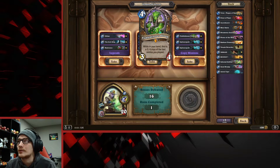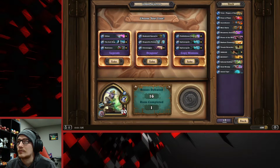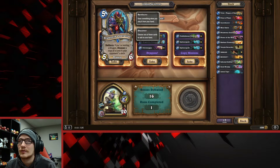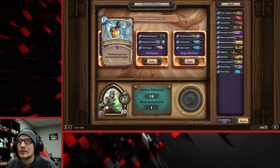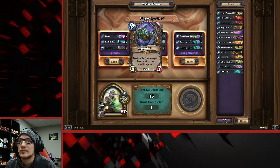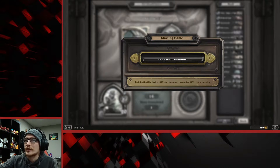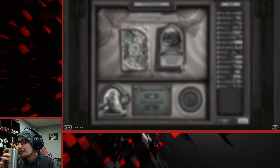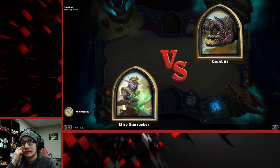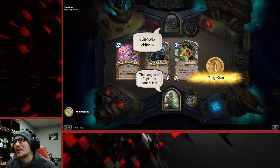I'm going to go with the Elixir of Vigor - that's a good one. Now for the next choice there's copy minions, Flobbidinous Floop, Splinter Graft, Dark Knight acting, and the Legends one. We're taking the Legends one. Gorbite! I think we went against Gorbite last time. Anyway, I just have to beat these guys. Why is it that in Explorers Cannot Fail I draw the Lich King right away? That's not something I want. I'll put Adora away for now.